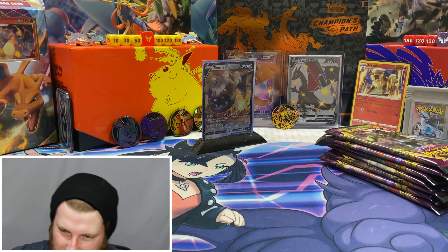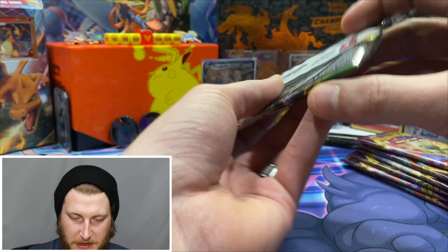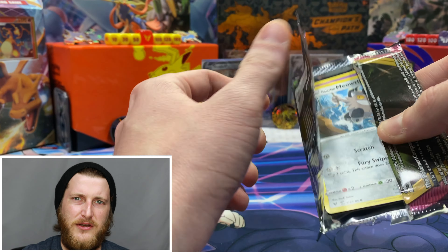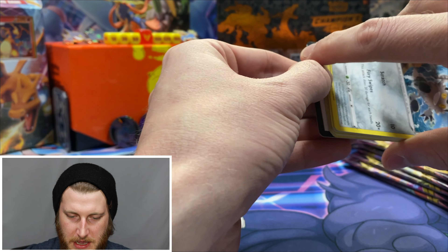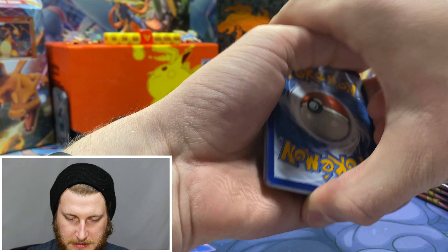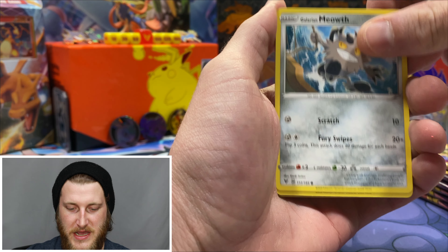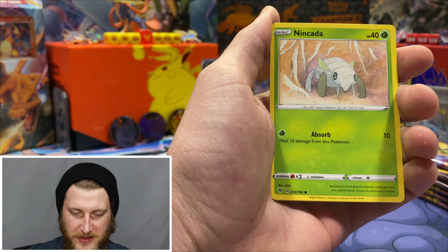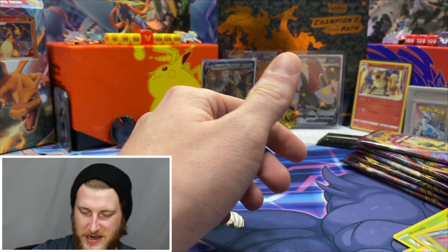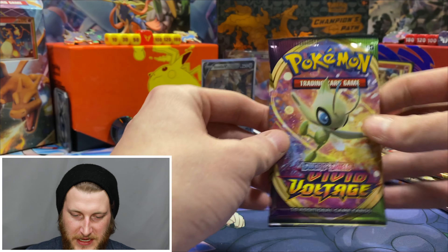Getting into the second pack here — the Zerud V artwork. I like that card in this set and I think I still need to pull it. Got a psychic energy, memory capsule, Loudred, Go-Goat, Meowth, Galarian Meowth, Cottony, Aracuda, Ninkata, Pikapek, Sandile — and a Beedrill non-holo. Nothing in that pack, but we've still got plenty of packs to go.